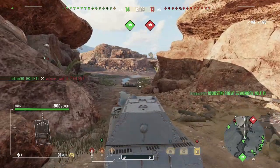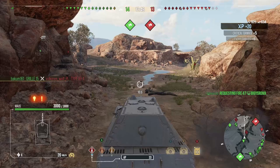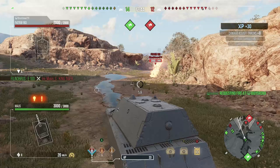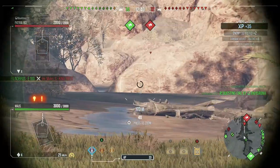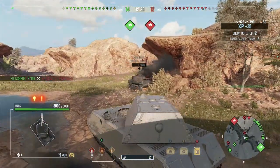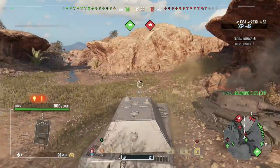We have an E4 and E100 — both big guns — so we're going to be the meat shield. We took a shell from a death star. We have the ST-I here, turning our armor towards him. We angle for the death star.